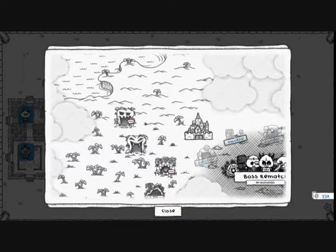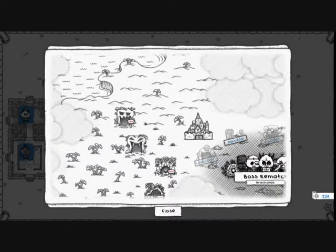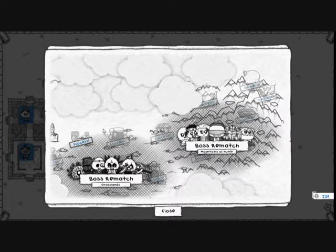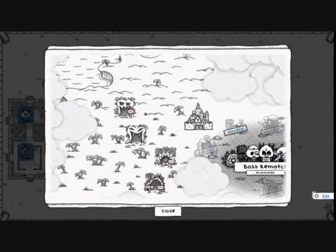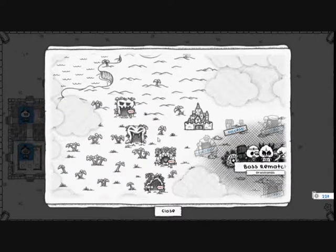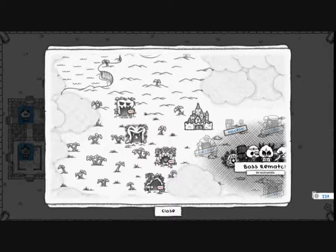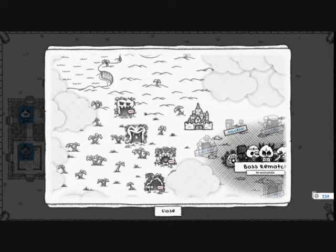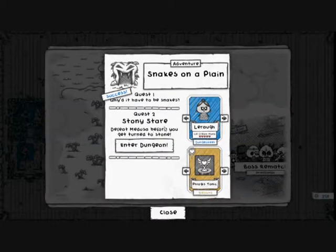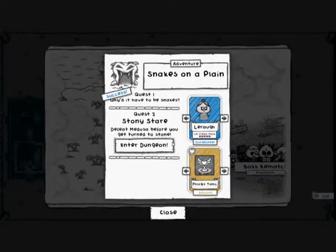Welcome back folks! In the last episode, we played the Guild of Dungeoneering. We completed the Mountains of Nun, the Ice Cream Headaches DLC is complete. So now it's time for technically stage 2 of the main game — the jungle area. We've also unlocked Pirate's Cove by getting the pirate map in the last mission. So we're going to send Leroy here to Stony Stare!